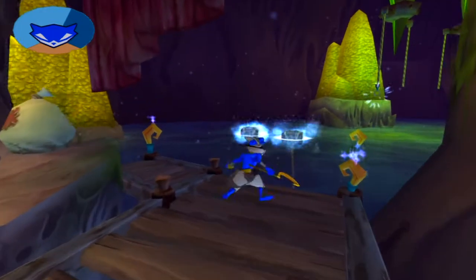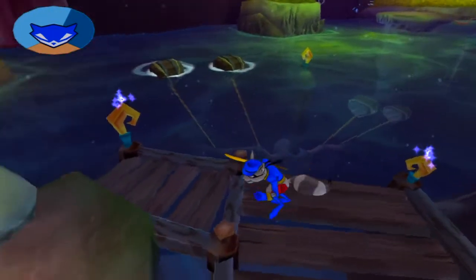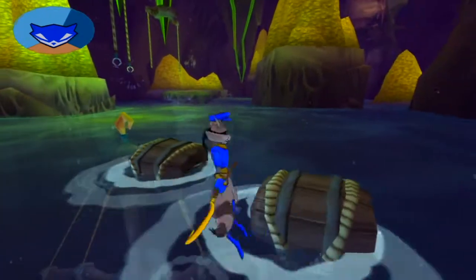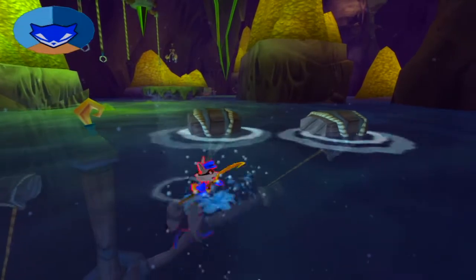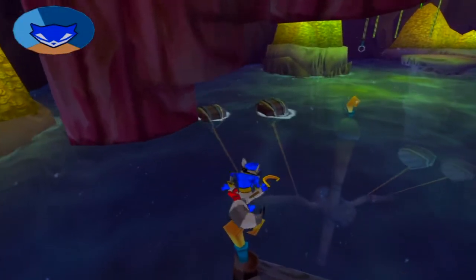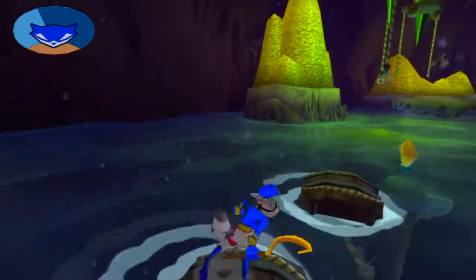In the last part, we were here in the Sly Cooper vault heading towards the inner sanctum where it is located. Hopefully some nice treasure stuff. I'm not doing so good at this platforming and I'm about to die. This is great. Dying in the Sly Cooper family vault.